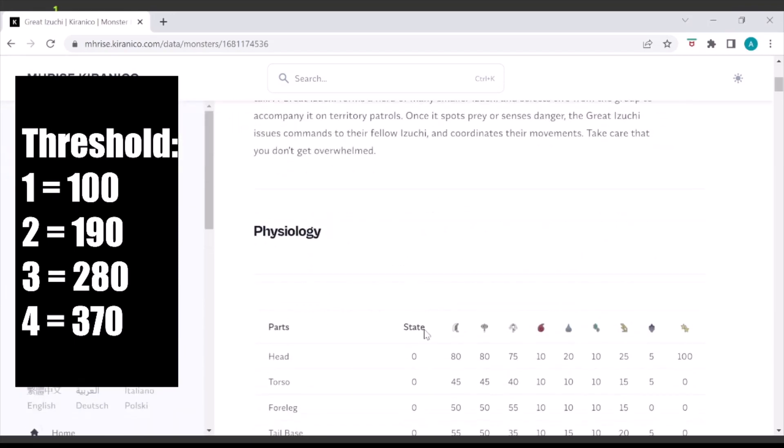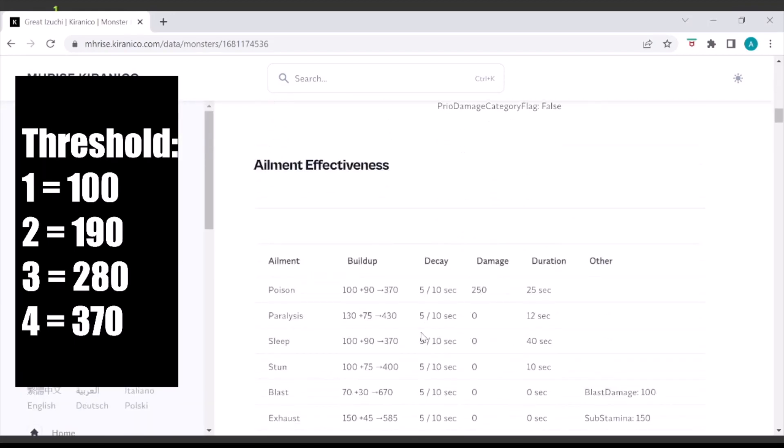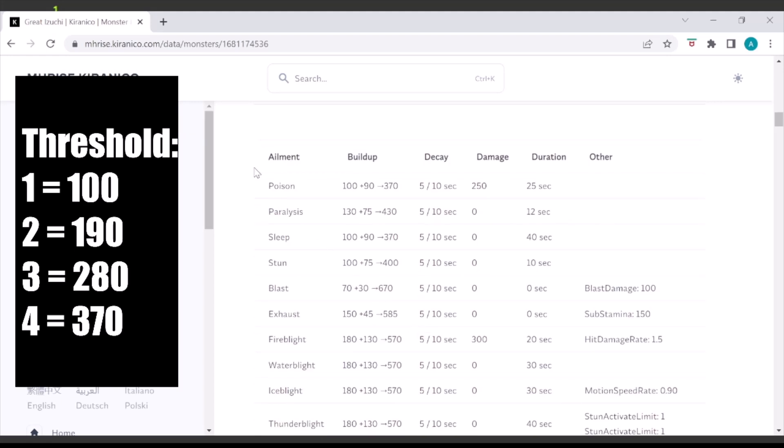We will be using Kiriniko and the motion value spreadsheets, which are linked down below. We are going to pick a nice and easy monster to farm against and take note of the poison threshold it has. For this video, I will be using Great Azuchi as the example, but you can technically test with any monster you want or need.